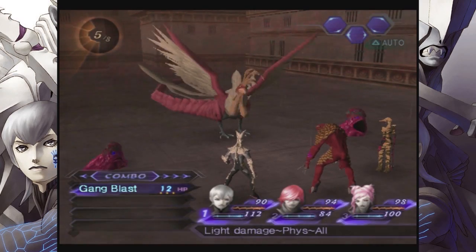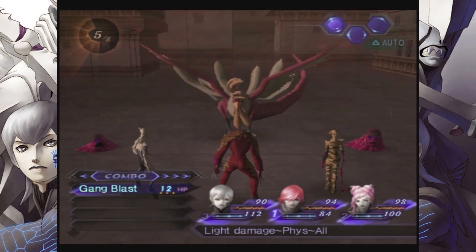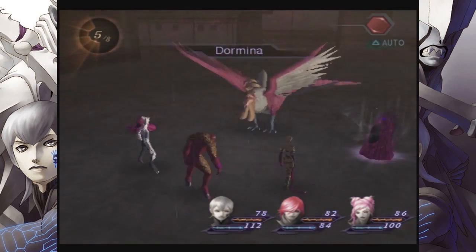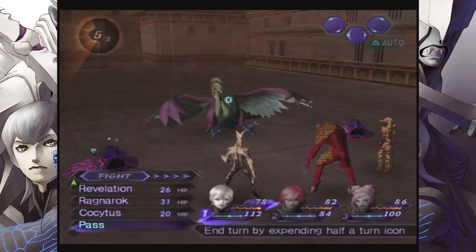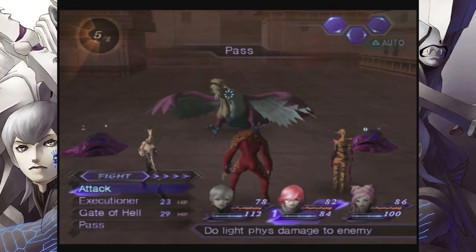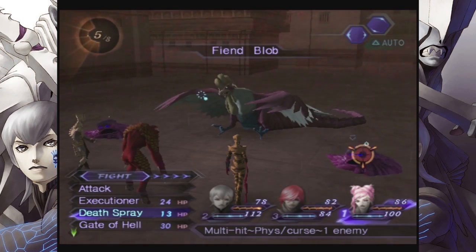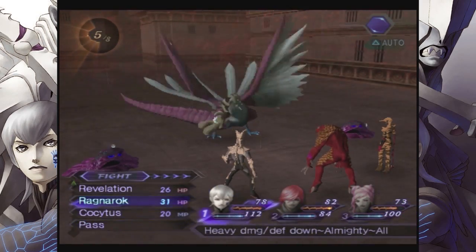Let's see — Gangblast. Light damage, physical, all. Okay. I completely forgot combo attacks existed. We'll have Surf pass and Heat pass, and let's see what Death Spray does. Oh, it's just one! I should have been paying attention to that. That was silly of me. What was I thinking?